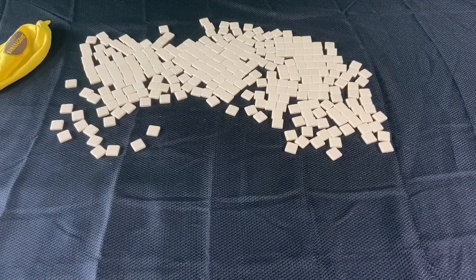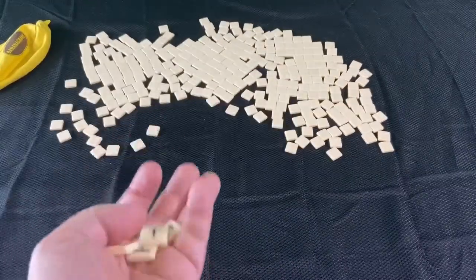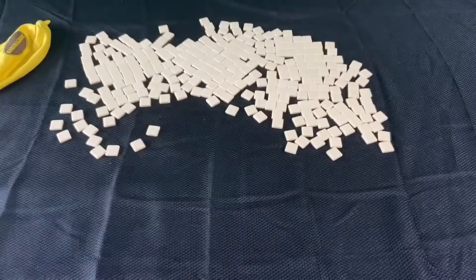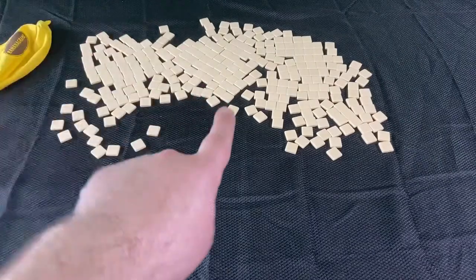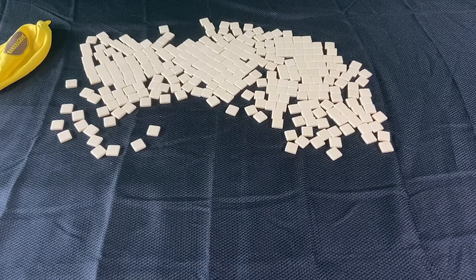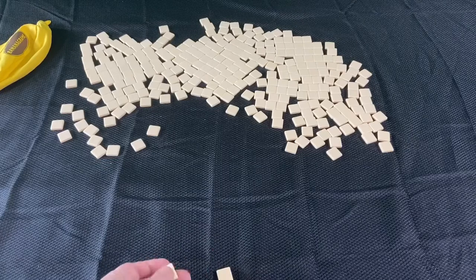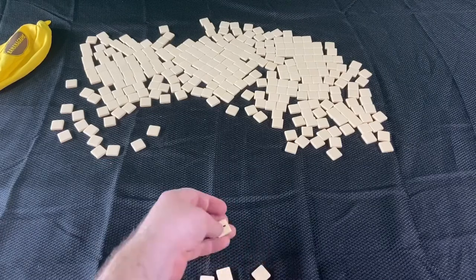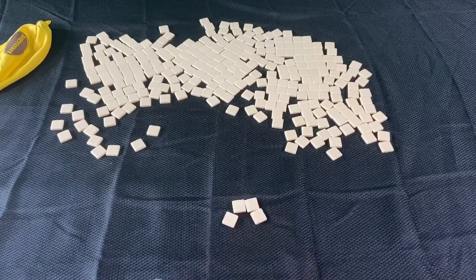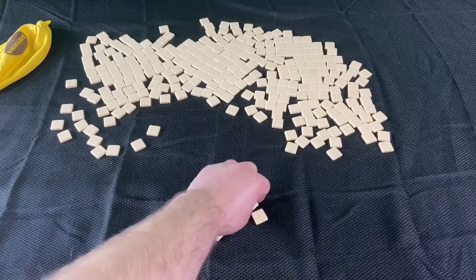Bananagrams is a super fun and simple game where you're just trying to get rid of all of your tiles that get dealt out to you at the beginning of the game. They come from the bunch. The game starts out with 288 tiles in the bunch, and a number of tiles based on the number of players — ranging between 11 and 21 — is dealt out to each player. They're dealt out face down, and as soon as somebody says "peel," anybody at all, the players have to race to turn over their tiles.